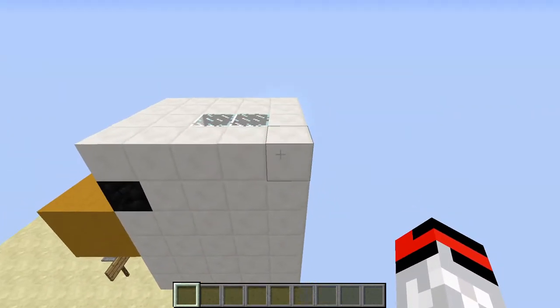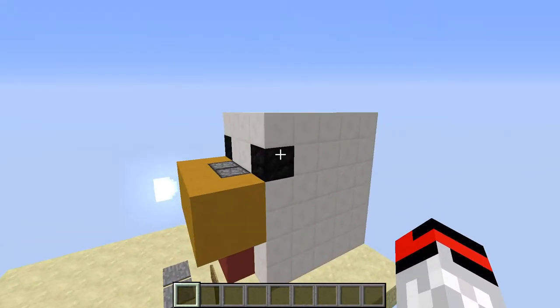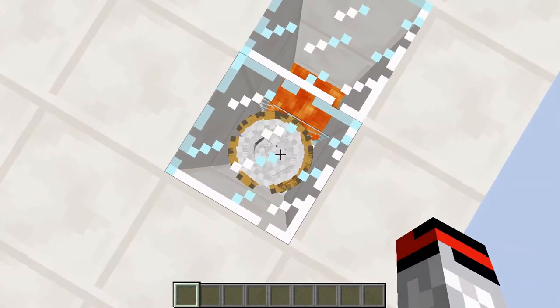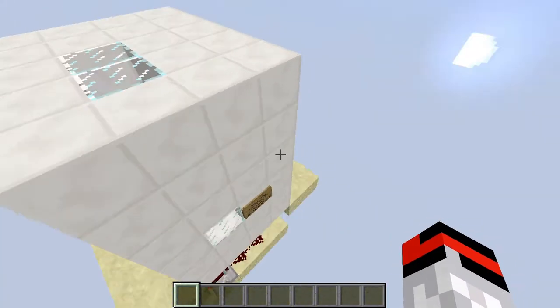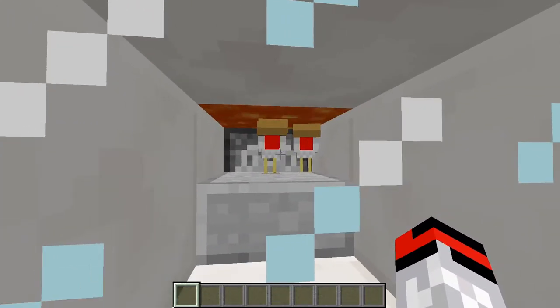It is one block deeper than Mumbo's chicken shop, so don't get mad at me about that. I know that you don't have to have these two on top, but it really does show you the chickens. As you can see, there are about 46 chickens. A lot of them are actually back here in the back, just like this, waiting to get killed.